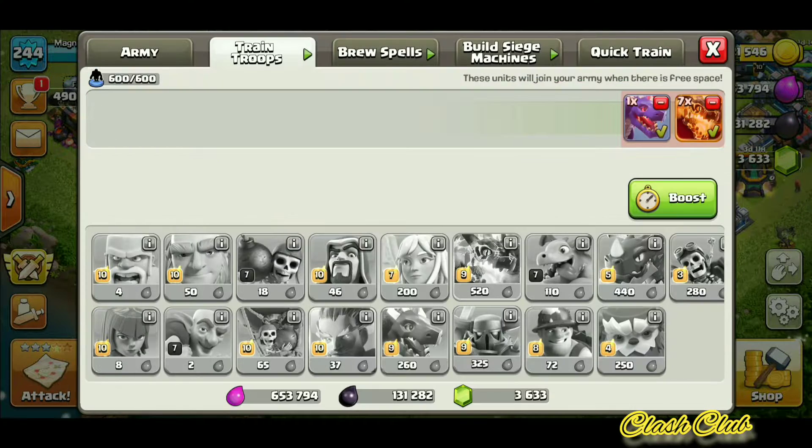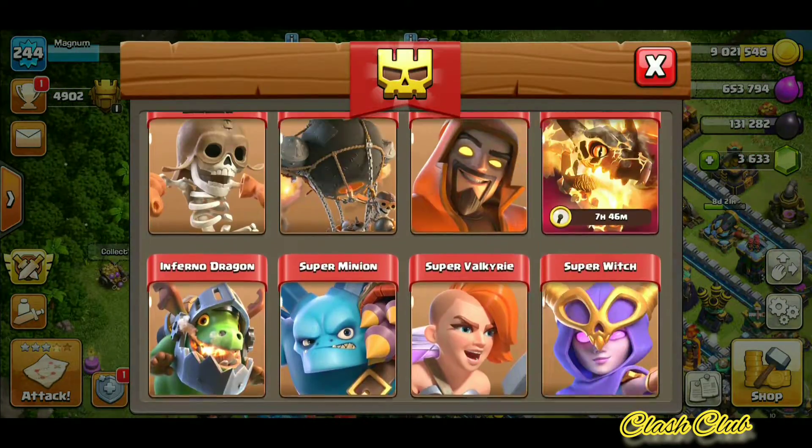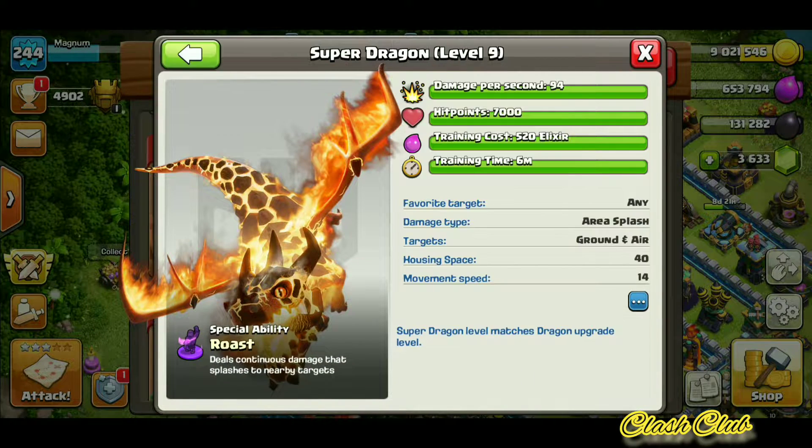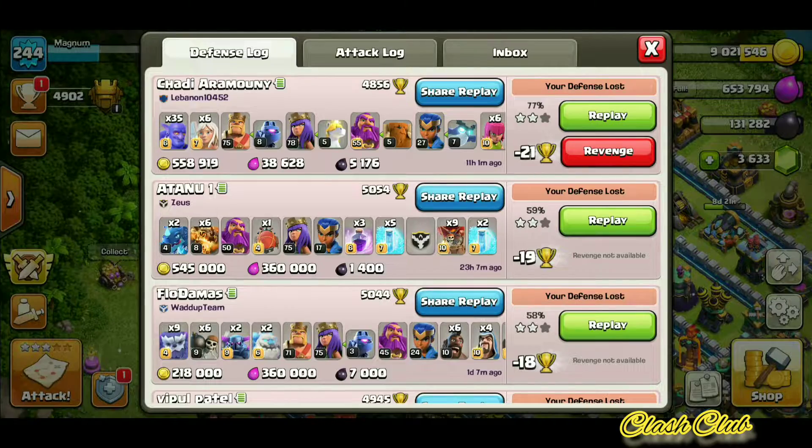It didn't make a lot of sense initially, but the key part of the Super Dragon troop is that it deals continuous damage that splashes to nearby targets. So it's more like they've implemented something like an Electro Dragon, where it hits more than one target. I just wanted to see how it performs, so I did.